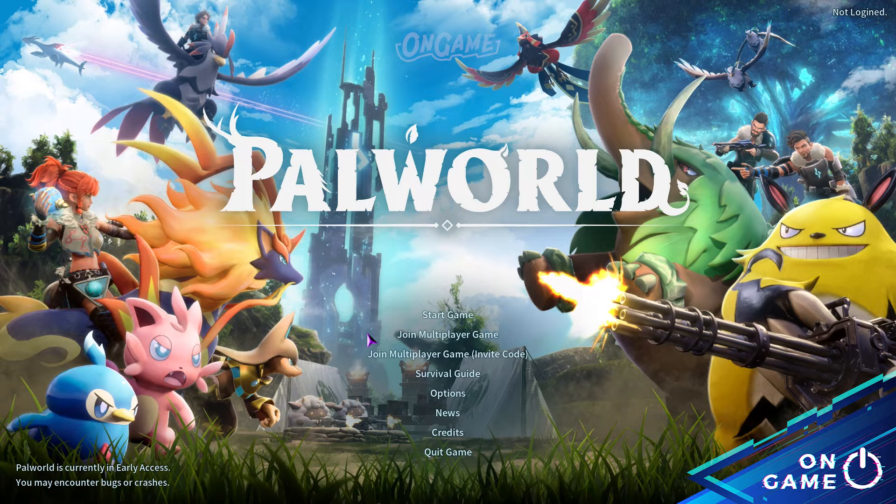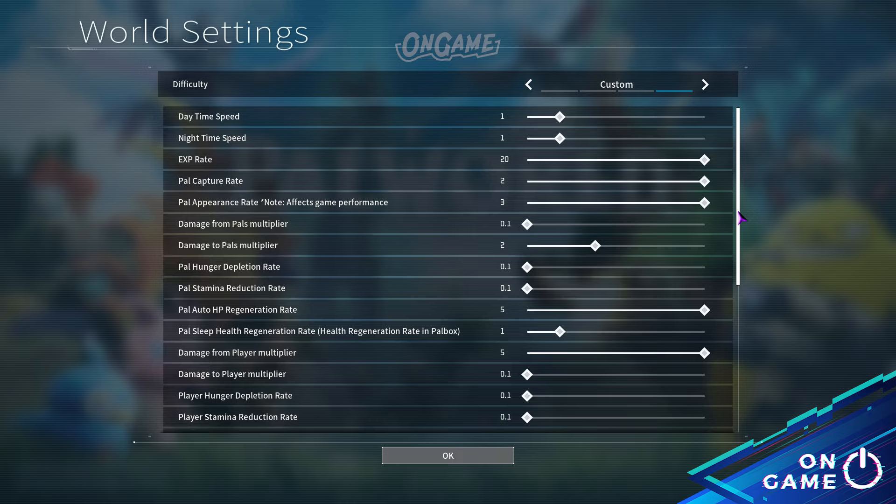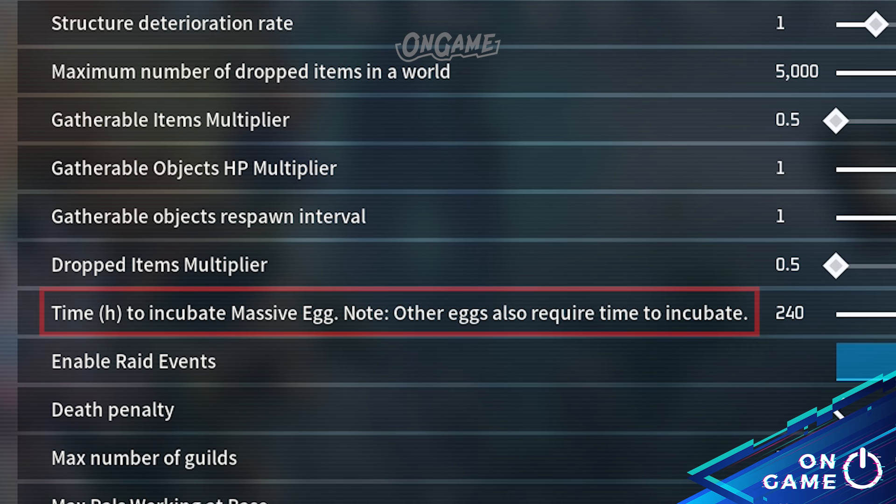As soon as you open your game, pick your save data that you want to change the customization and click 'Change World Setting,' then click the 'Custom Setting,' and here you can see the customization. Now look for the 'Time to Incubate Massive Egg,' because that's the setting we need to adjust to set the incubation time for the eggs.